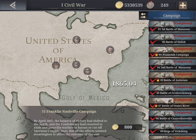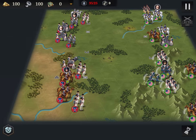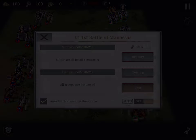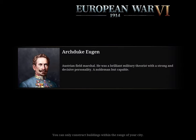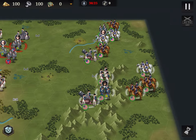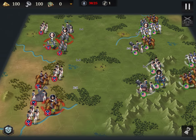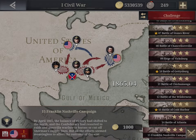In challenge mode it's not enough to conquer targets — you also need to fulfill additional conditions. For example, in the first campaign in normal mode you just eliminate all hostile countries, but in challenge mode you need to defeat a key point within a specified number of rounds, with additional stars for extra conditions. So challenges are harder. My advice: complete all 10 chapters of the campaign first, then start the challenges.